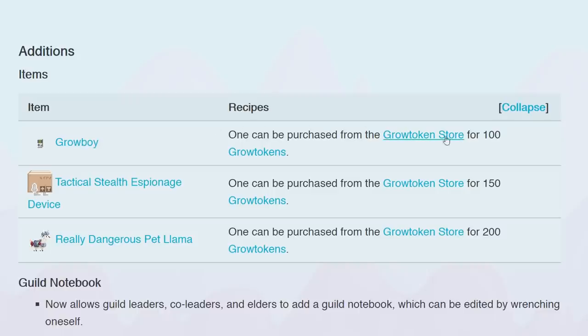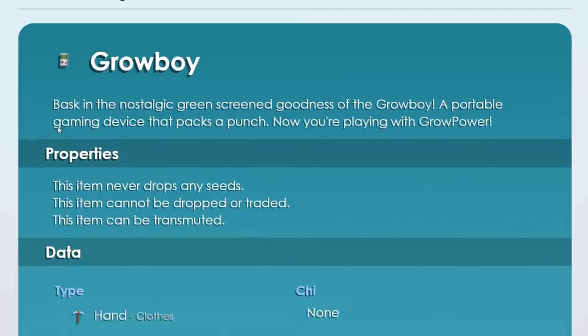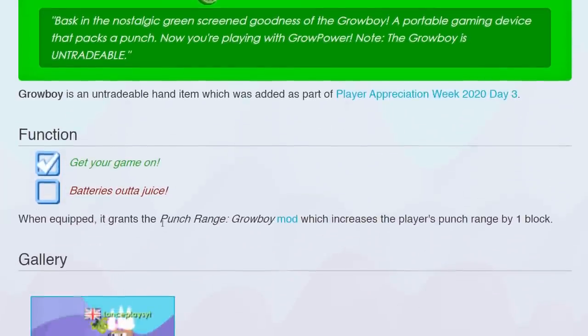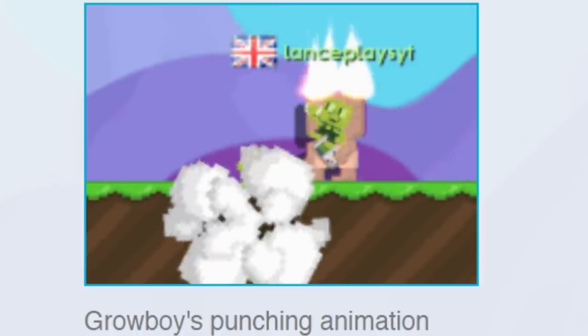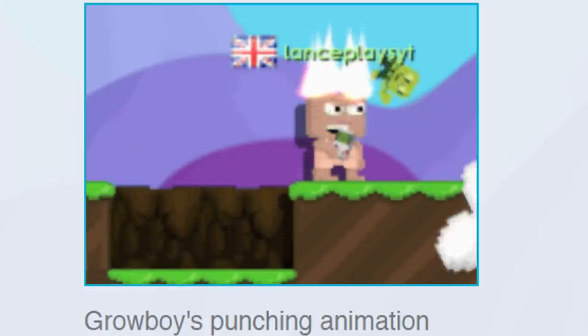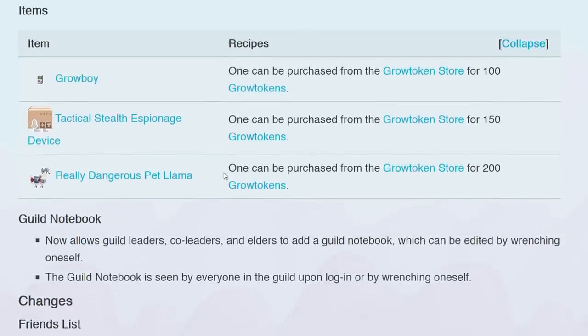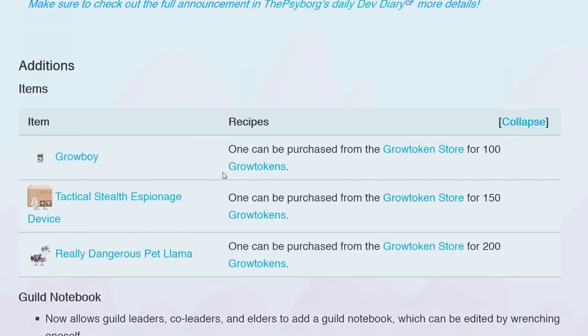Grow Boy — what the fuck is a Grow Boy? One can be purchased from the store for 100 grow tokens. Wait, I think I have that. What does it do? Untradable hand item — when equipped, it grants punch range. That's the punching animation everybody. I don't care about this item, it's definitely not worth 100 grow tokens.